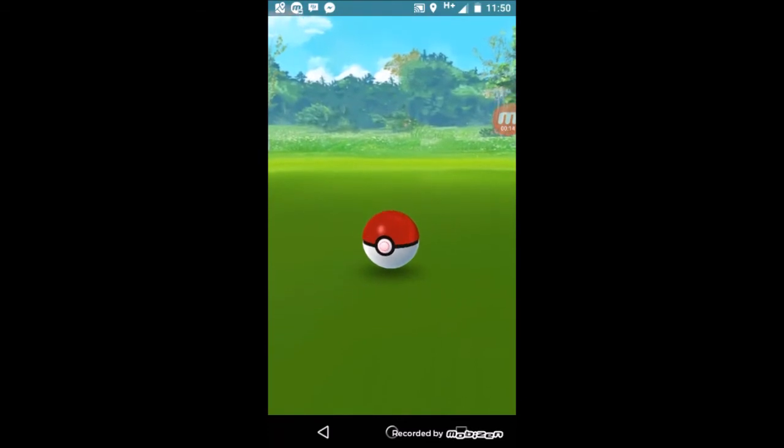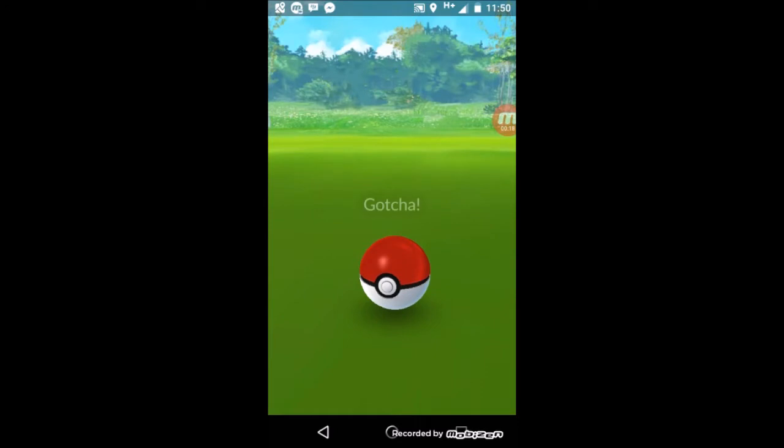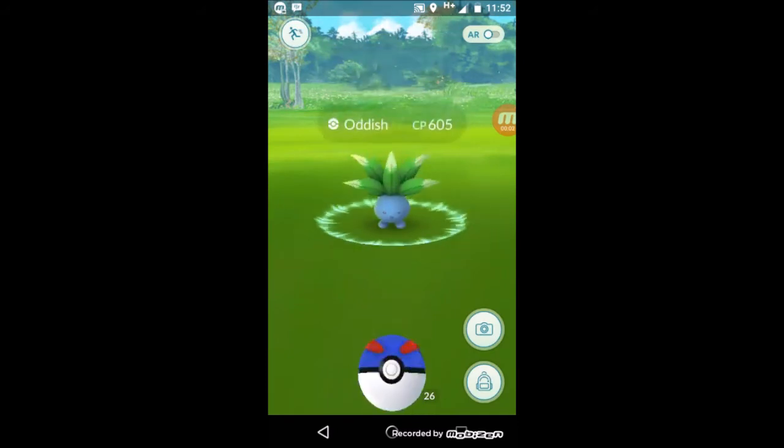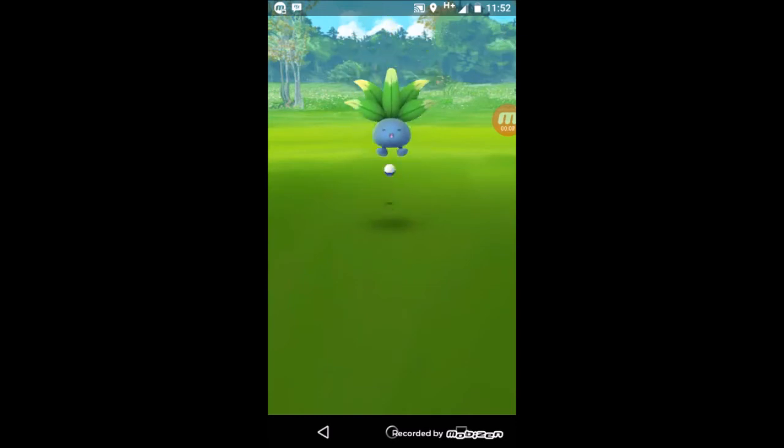One roll, two rolls, three rolls — nice and easy. A CP 605 Oddish pops up next; this guy is worth using a Great Ball.